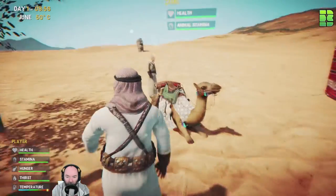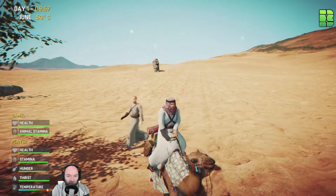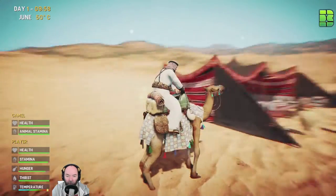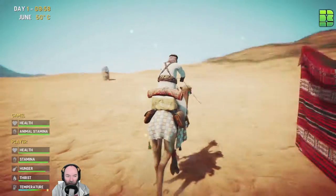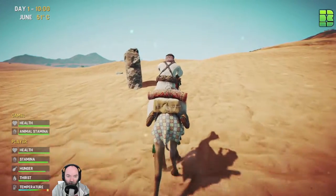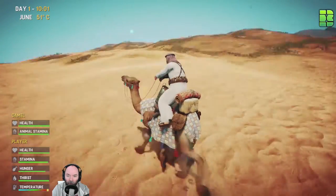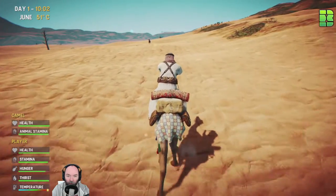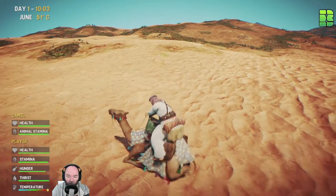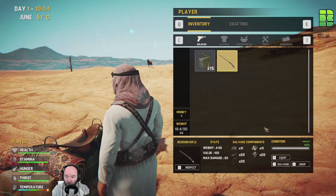There are goats and a camel - it's a bit more authentic for the desert. The controls are pretty good - well configured already off the bat. Can we shoot this goat? Let's try - we've got a pistol. Oh man, I've got the horse on this thing - it'll take forever. Let's dismount and equip the rifle.